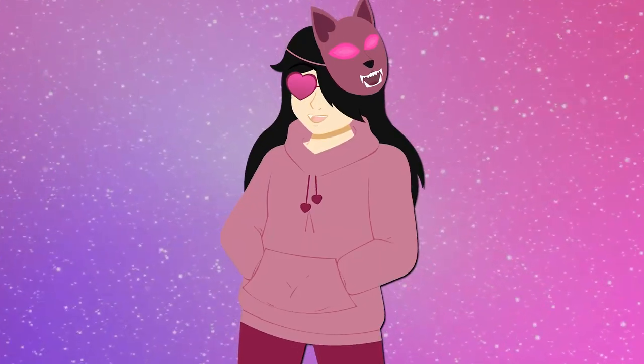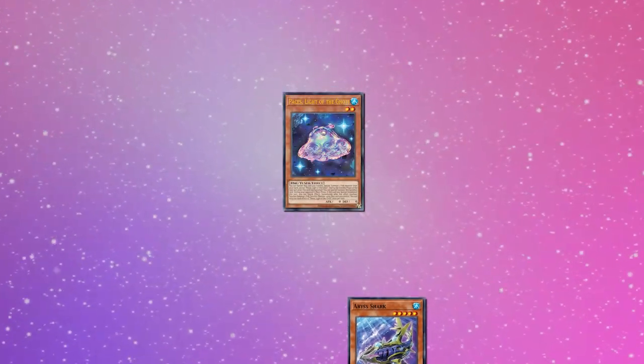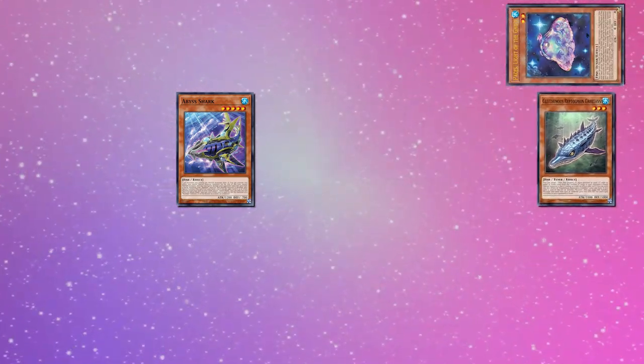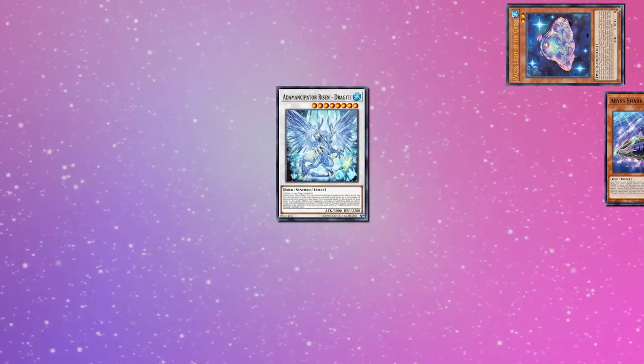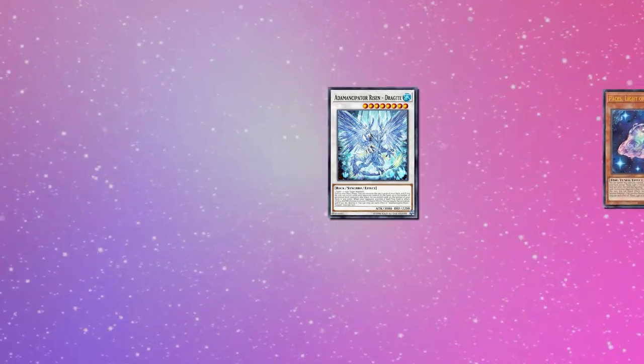Stepping away from the Colacanth combos, let's take a look at the weaker boards this deck can produce. If we open Paces — again, 10 ways to do so — and Abyss Shark, you can summon Paces and Abyss Shark's effect summons itself and adds Greethys. Paces effect banishes itself to summon Greethys, Synchro Greethys and Abyss Shark into Dragite. Greethys effect buffs Dragite by 1k attack and defense, attack and pass. In the standby phase Paces comes back. This gives you a Banish Negate with Dragite, as well as a mass banish with Deep Beyond.